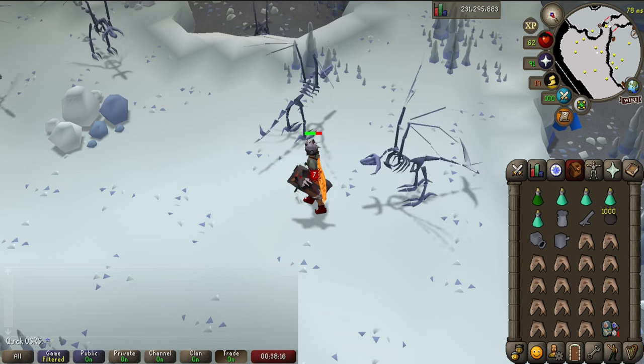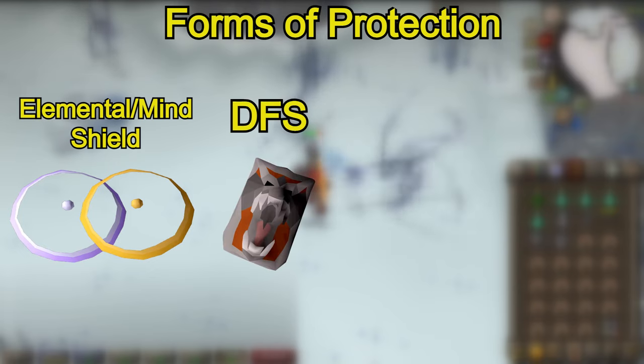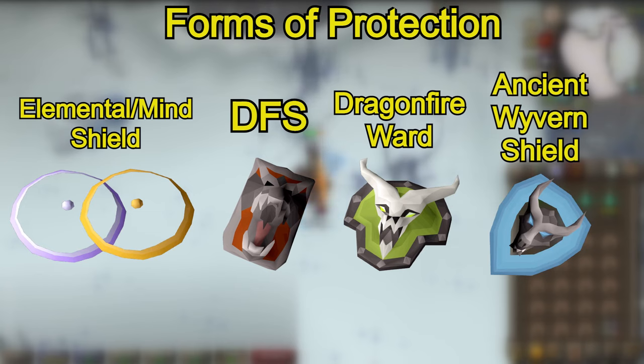There are a few shields to help protect against their icy breath. The elemental and mind shield are two free options unlocked after completing Elemental Workshop one and two respectively. There are also three buyable shields: the dragonfire shield is a particularly good option since it's rather cheap and gives good strength and defense bonuses, great for meleeing. There's also the ranged variant the dragonfire ward and the mage variant the ancient wyvern shield, but you can simply equip your free mind shield when luring them and switch to an offhand like a twisted buckler, mage's book, or one of the god books from Horror of the Deep.